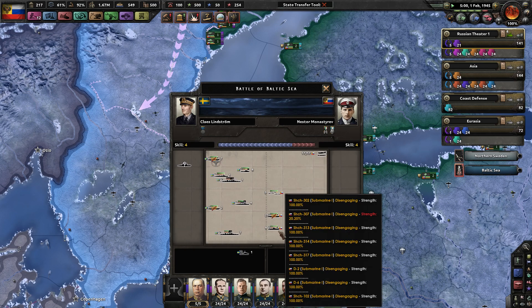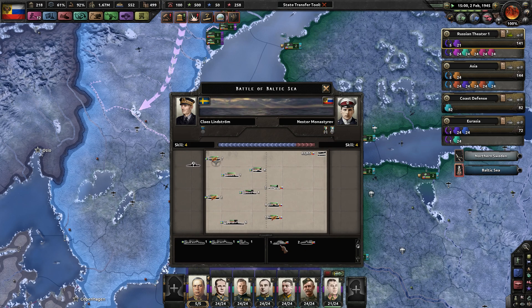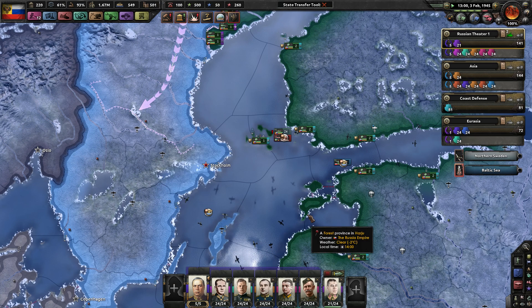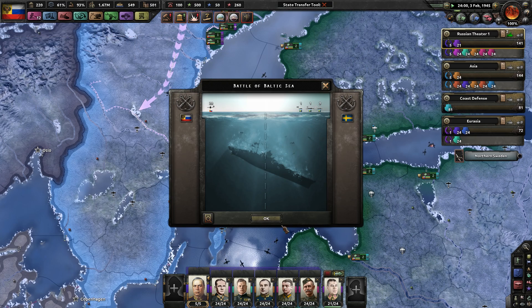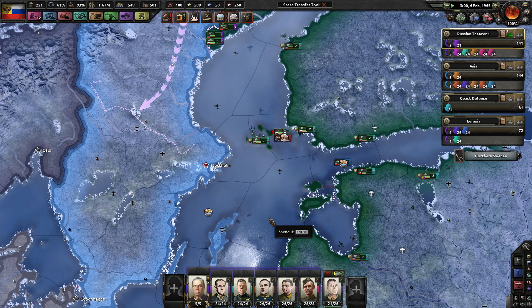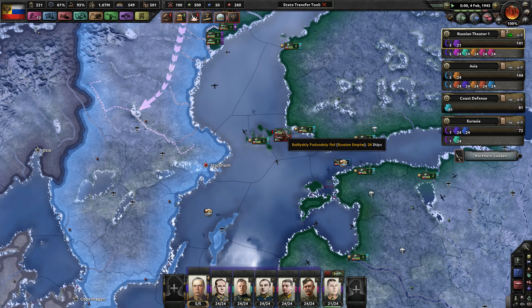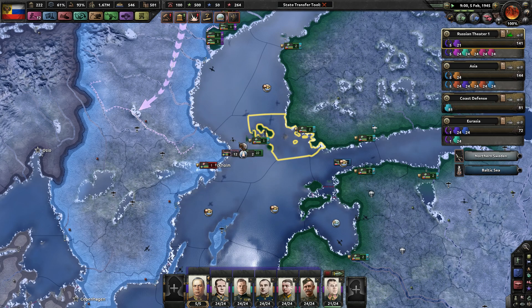My subs are trying to escort my convoys but we lost two subs already — they're not super good at all. Not a great battle for us. We lost ten subs, which is really bad. Three convoys. Then we sunk five ships in total. That's not terrible. And my subs are getting destroyed — I can't click on them.